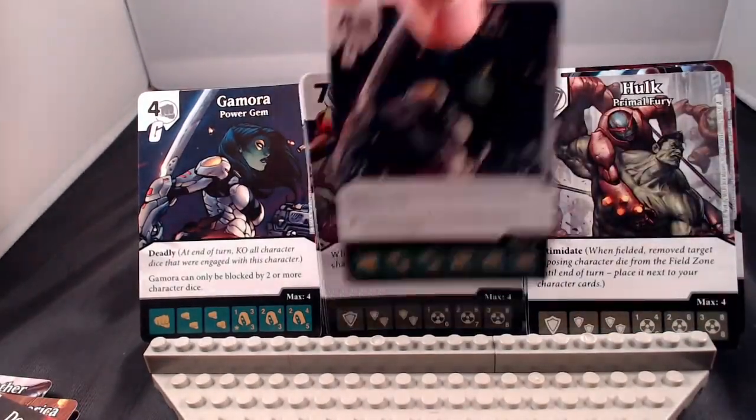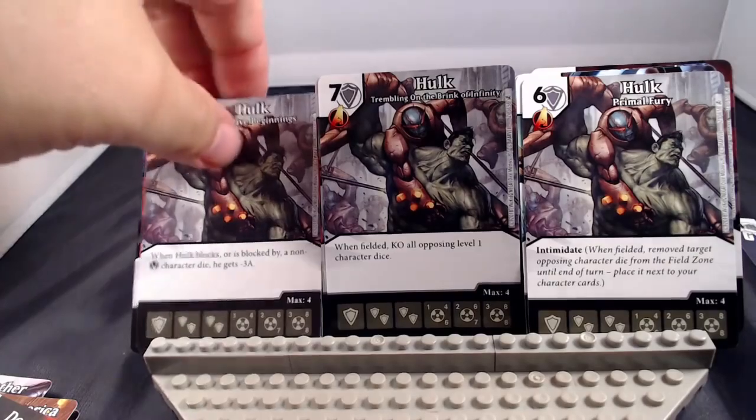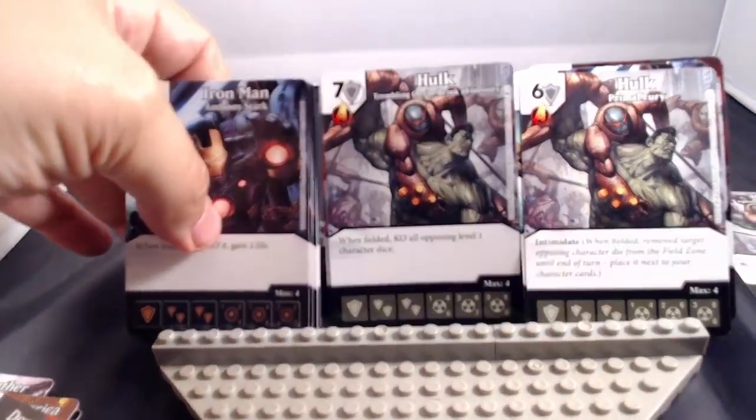Next up, the Hulk at 5, 6, and 7-cost. His versions: when Hulk blocks or is blocked by a non-villain character die, he gets negative 3 attack; when fielded, KO all opposing level 1 character dice; and the 6-cost Intimidate — when fielded, remove a target opposing character die from combat until end of turn. Hulk might not get the play he deserves — the 5-cost has great stats but that negative 3 attack when blocked by a non-villain is rough, bringing him down to a 1/3/5 attack. I'd probably go with the middle 7-cost if using any of them.